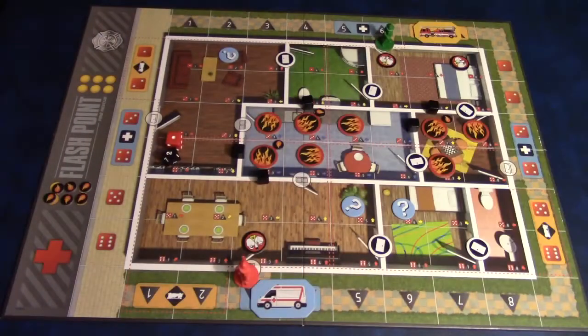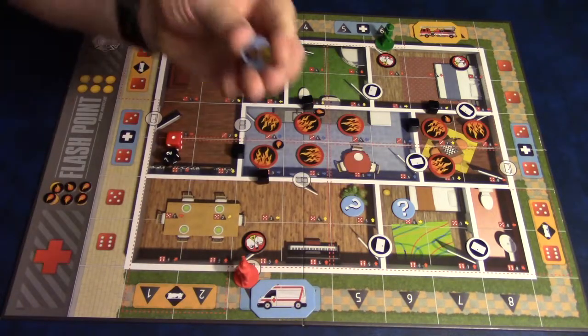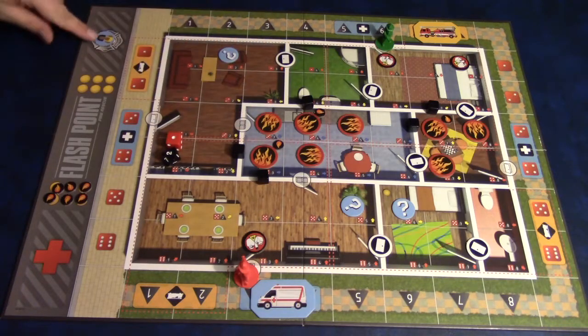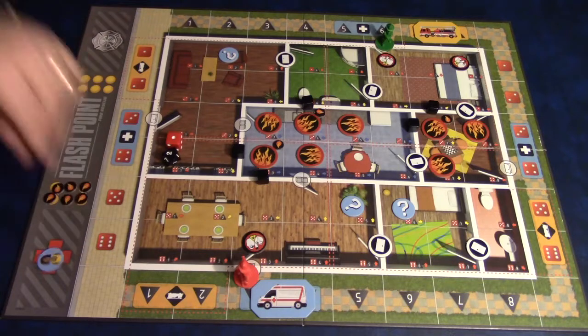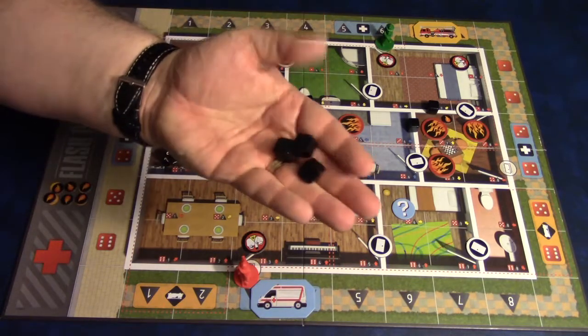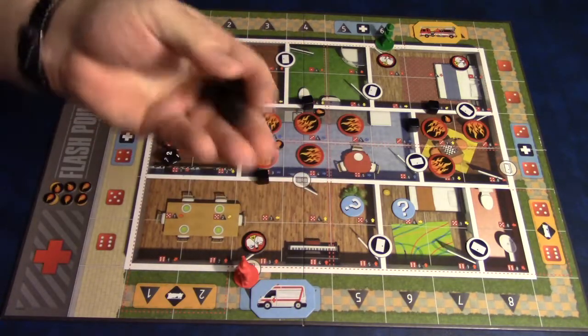Now in Flashpoint, the way that you win the game is to rescue seven victims, or POI, as they call them. Every time you rescue one of them, you'll place them here. Any time a victim is lost, you'll place them here. The way to lose the game is if you lose four or more victims. Or if you run out of damage markers, you've also lost the game because the building at that point has collapsed.